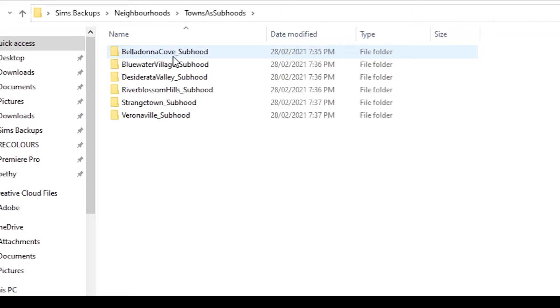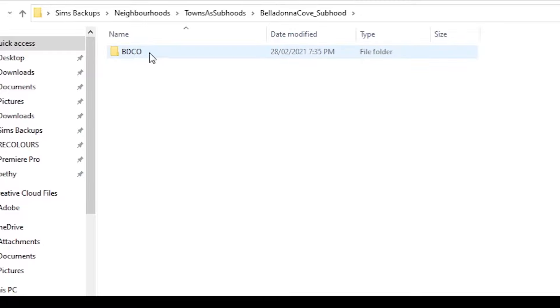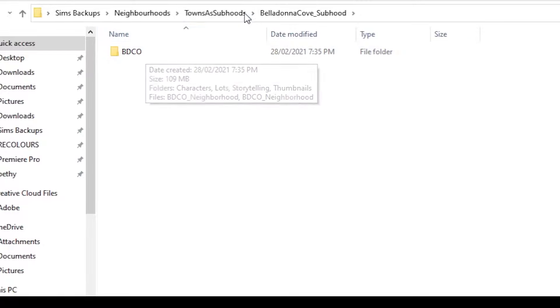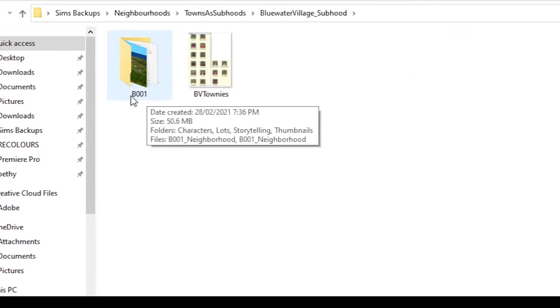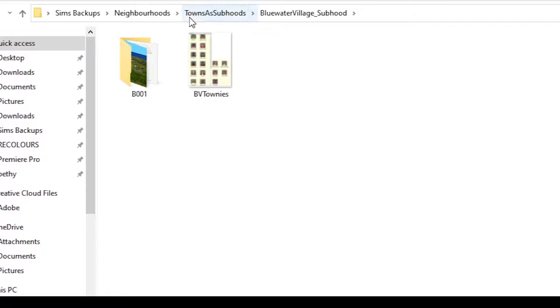The process is the same: download the zip file, extract it, and it goes into your backup folder. In these folders you've got all of the neighbourhoods already renamed for you — minus one. For some reason she didn't rename Blue Water Village; that's still B001. Using the Bulk Rename Utility you can rename it to whatever you want, or just leave it as is.